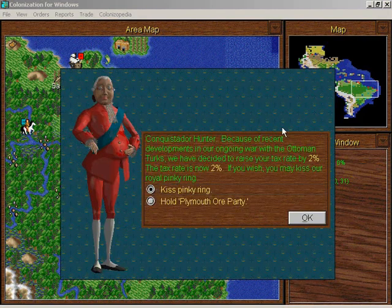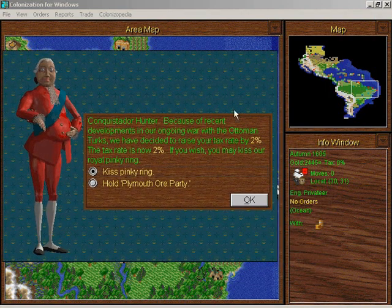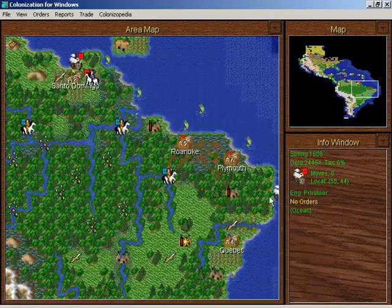The prices are fluctuating. Ore is not under boycott? I thought it was under boycott. Well, I guess now I get to throw ore into the ocean with the Plymouth Ore Party. That's so ridiculous. That was a lot of ore — I hate to waste good ore.